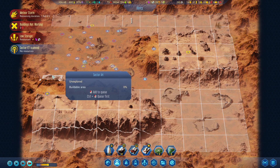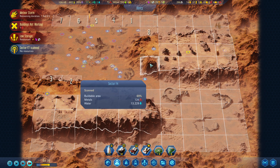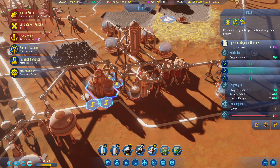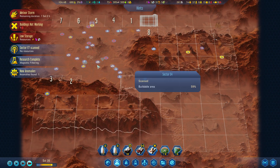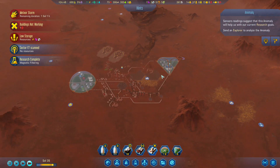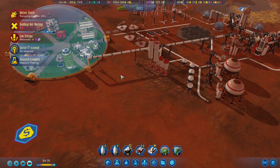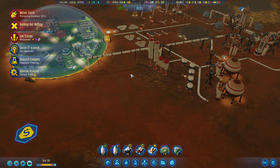Research complete: Magnetic Filtering. That should give us more oxygen on Moxies. Anomaly found — yes, more oxygen on Moxies. Another anomaly. We're gonna wait for the meteor storm to pass before we go into this area. We have a lot of electricity, so that's great — even at night, we are positive.